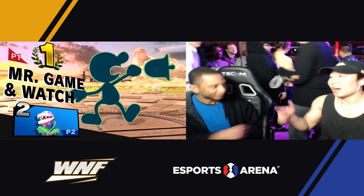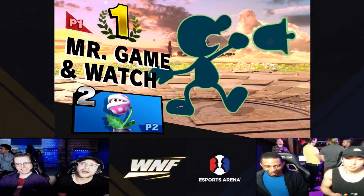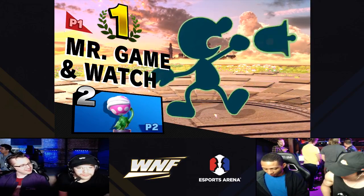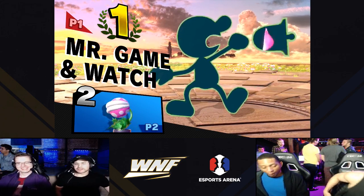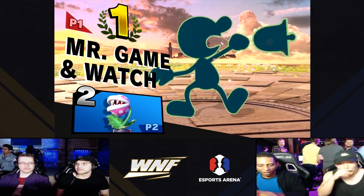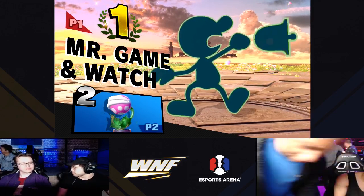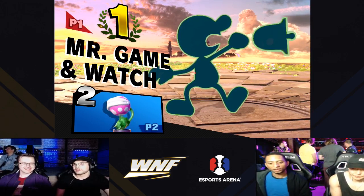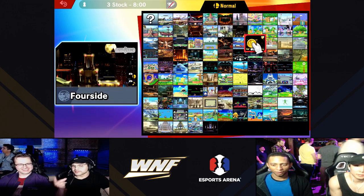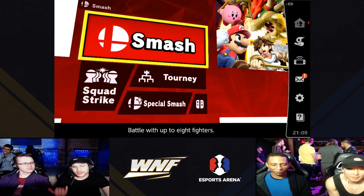It looks like we've got I'm Hip coming on. Let's see how this goes — a set with I'm Hip is always a good one. I'm expecting to see the Olimar game one, and then we'll see what we get after that. If he's able to get that game one victory, he tends to experiment with a lot of his other secondaries. I know I was playing him right before the bracket and he's working on a Wolf. He has a Wolf, he has an Inkling, he has a Duck Hunt — he had a Duck Hunt from Smash 4 — and he's got a Ridley. So yeah, new characters that he has in this game.